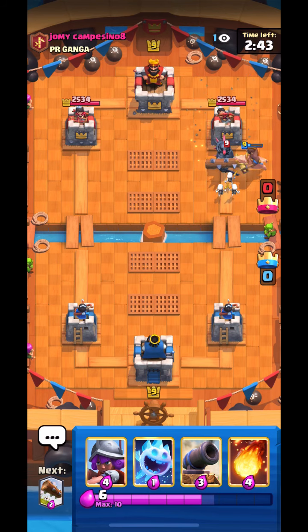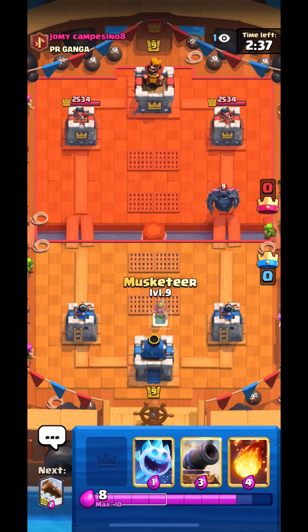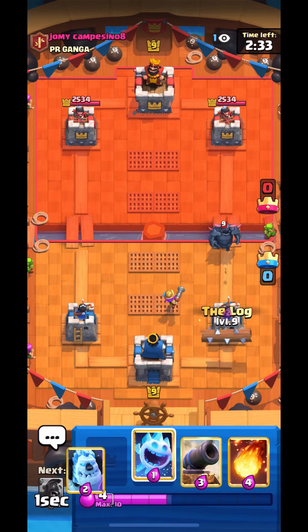He's using Pekka with Goblin Barrel, Wizard, and Log and all that. So here goes Pekka and Log. I just go for easy defense with Musketeer, then I just Log the Goblin Barrel — very easy.